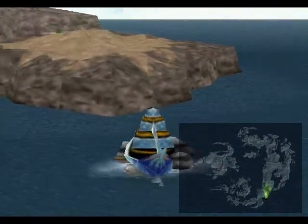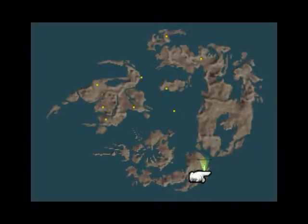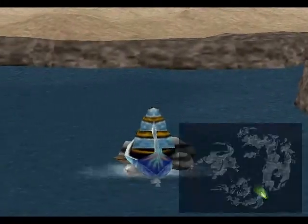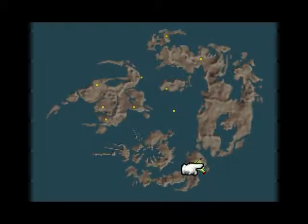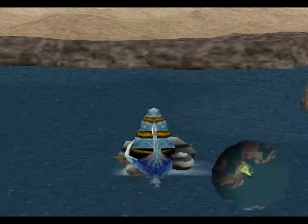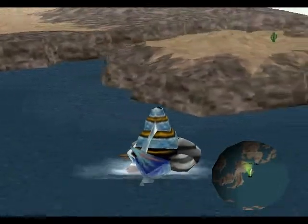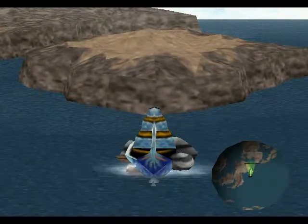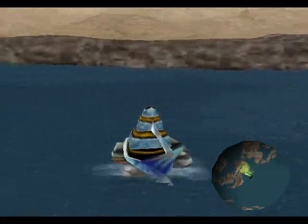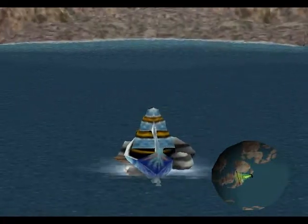Let me go to my map real quick. As you can see, we are in the very southern part of the world. There's a little island right here - it's kind of hard to see. There's a little island right here and this is actually Cactuar Island. We can't get to it yet, but there's actually a Cactuar popping in and out of the ground right there - that's the giant Cactuar. We can't get to that island yet, but we can get very, very close to it. There's a little beach over here.